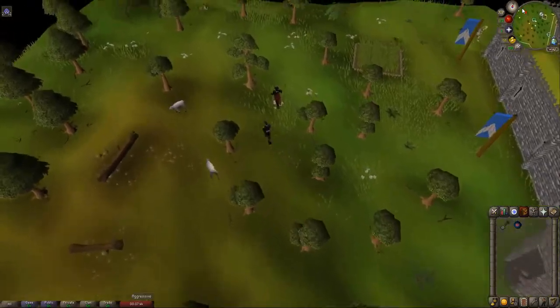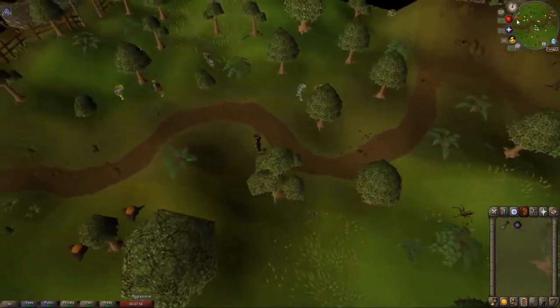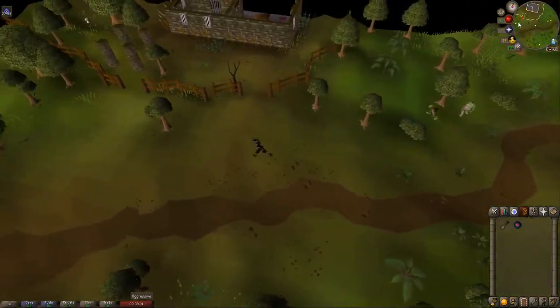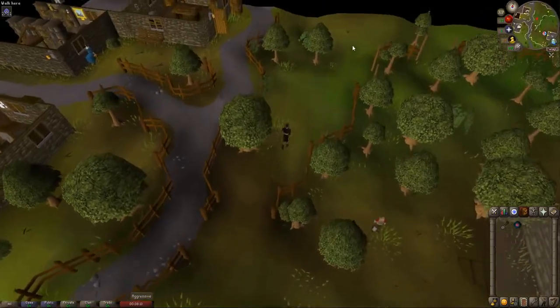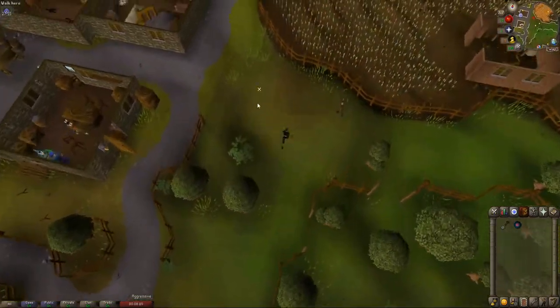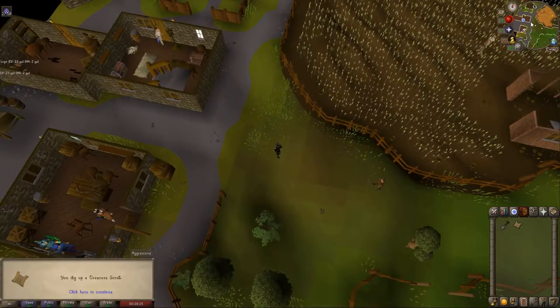We'll have to go all the way to Draynor, so just follow where I go. You'll come across a guard if you're low level and he might hit you, so just run past him like what just happened there. Then dig in this next location here, so we have the third clue and we're off to the fourth and final clue.